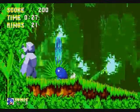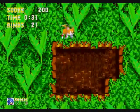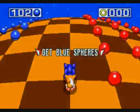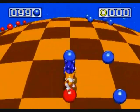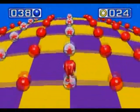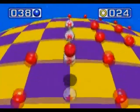To get to the special stage, all you have to do is find a hidden giant ring and jump into it. The special stages are different in that they're in an entirely 3D environment — all you have to do is collect blue spheres and avoid touching the red ones. Once you touch a red one, you're kicked out of the special stage.